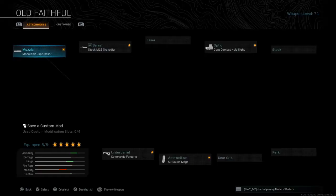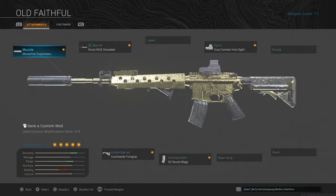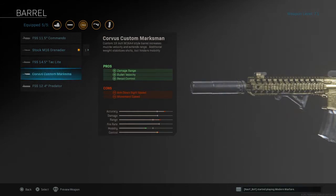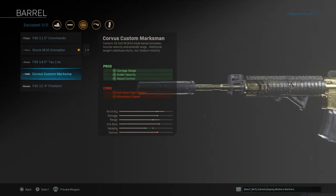Of course you're gonna use the Monolithic Suppressor — it's one of the most used suppressors in this game, you guys already know this. For the barrel we actually have two options: I rock the Stock M16 Grenadier because it gives me more accuracy, more range, and more control. But there's a lot of people debating about the Corvus Custom Marksman — you guys can check the stats, but in my opinion the Stock Grenadier is better.